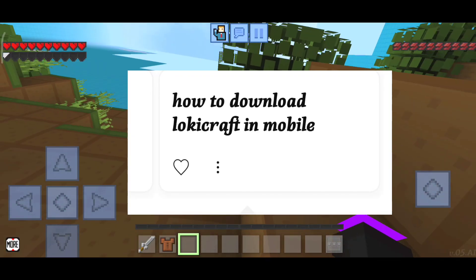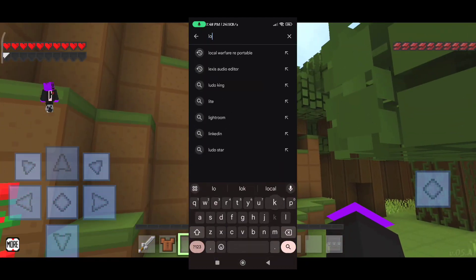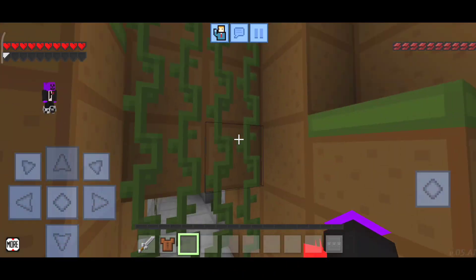The second question is: how to download Loki Craft on mobile. Just go to the Play Store, search for Loki Craft, and you can install it from there.